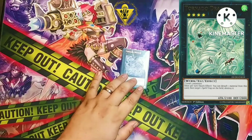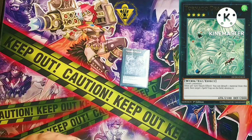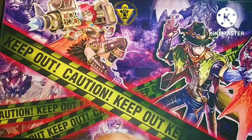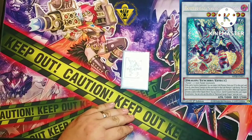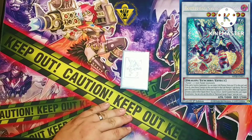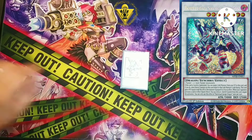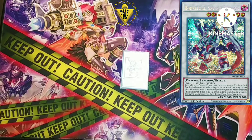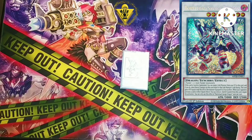Tornado Dragon is for getting the Scythe lock going — set Scythe and use Tornado Dragon to pop it on your opponent's turn. Finally, Number 38: Hope Harbinger Savage Dragon. If we extend really hard and know we're going to win, set up Savage Dragon just to guarantee the win. Savage Dragon isn't necessary because you'll most likely win off the Scythe lock, but if you're scared you make it just to be sure.